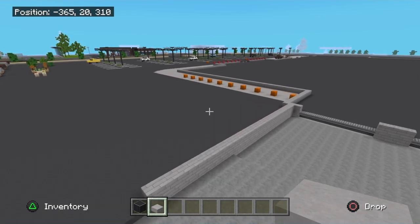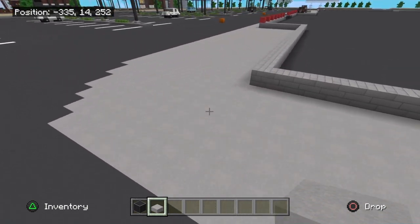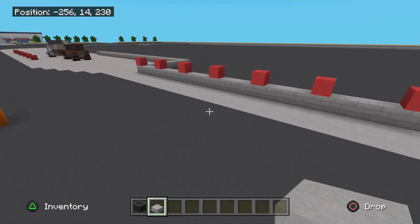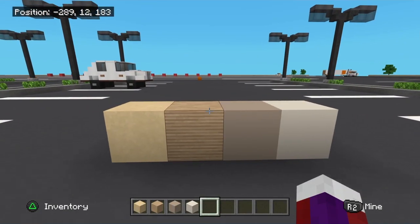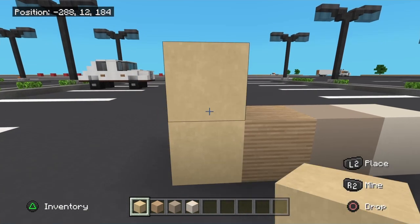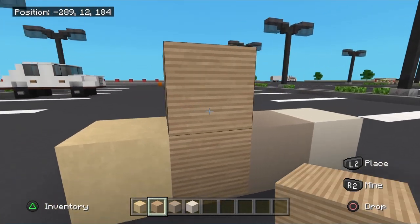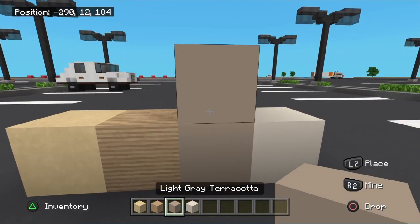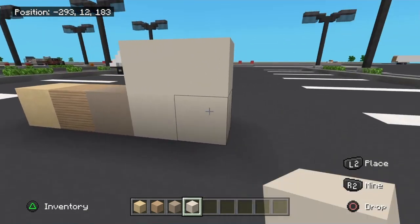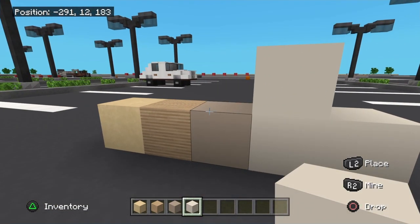When you get to the shipping area it stays just like this, and across the front the stone stays just like this too. Now the main blocks of the building can be several options. Sandstone is a bit too yellow, brown wool is nice but the texture isn't great. Light gray terracotta is nice but I'm going to use white terracotta — just try to get a brownish cream color, something like this.